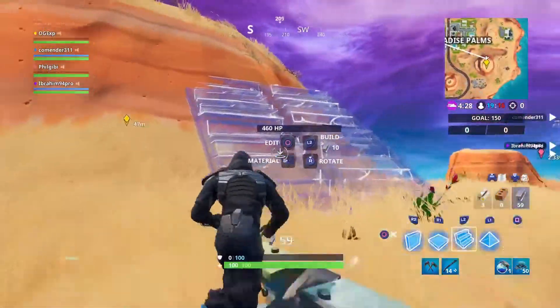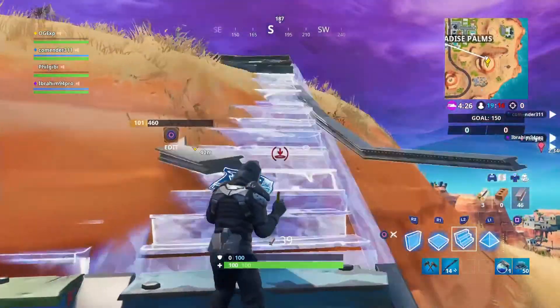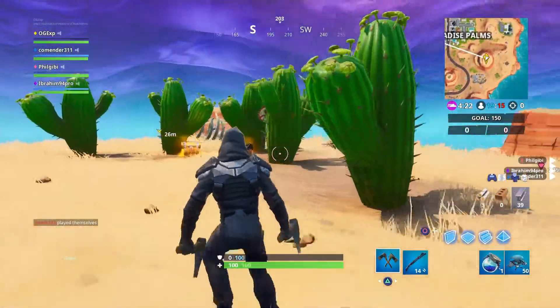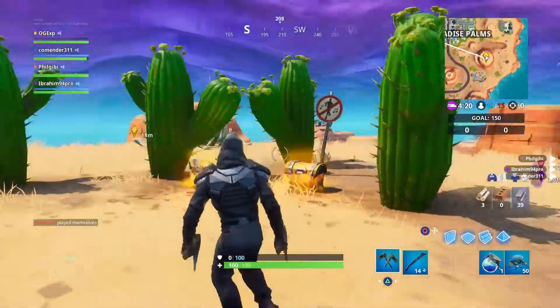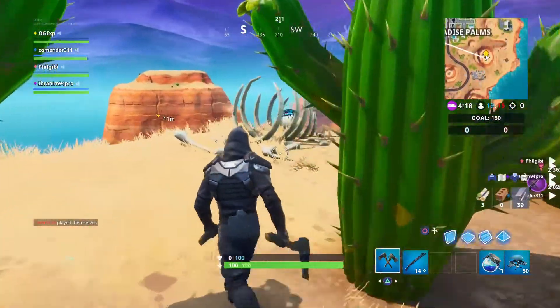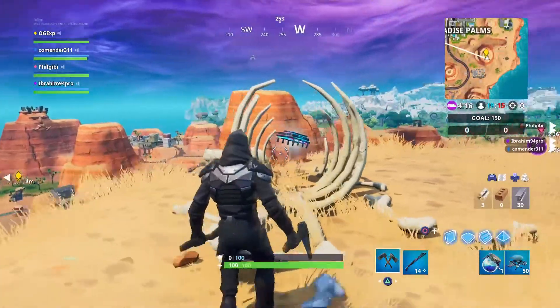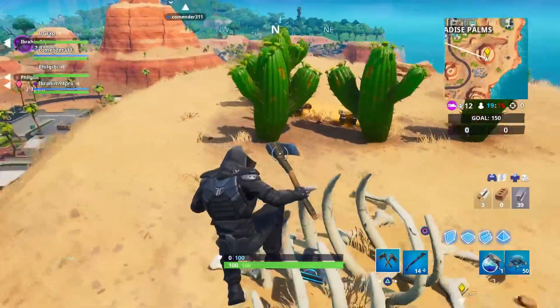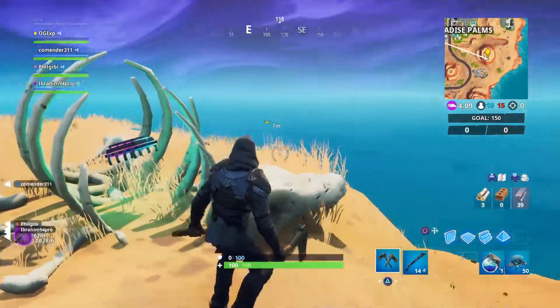This one is accessible in the daytime near a cactus wedge. This location right here is exactly where it is — I'm going to show you at the end on the actual mini-map the exact pinpointed location. Make your way past the cactuses and you're going to notice there's a skeleton of maybe a dinosaur, alligator, something along those lines.